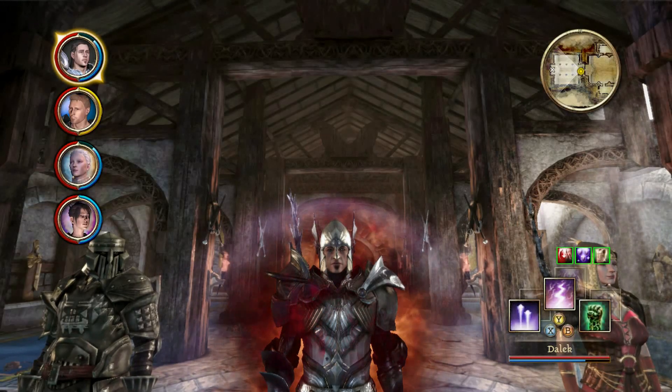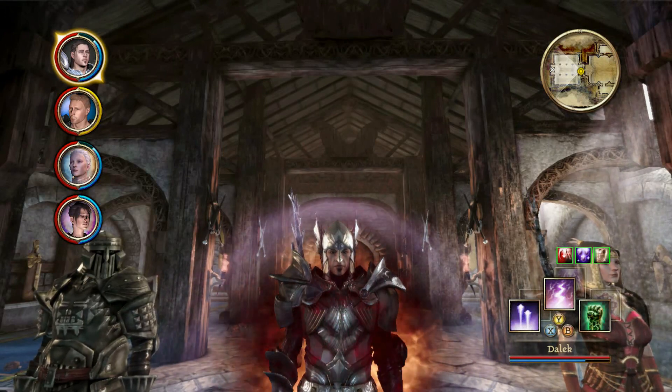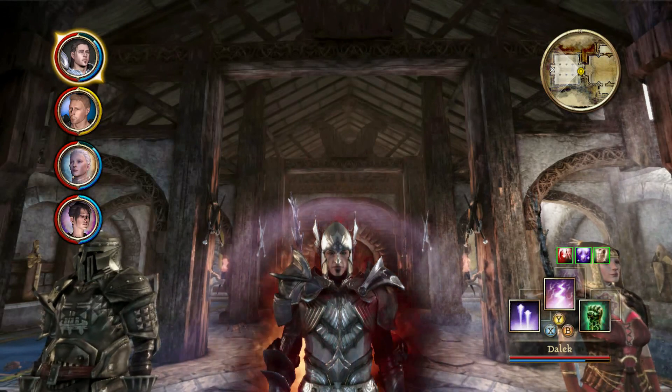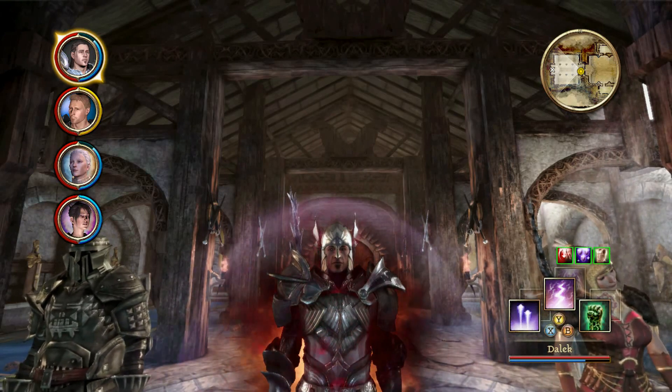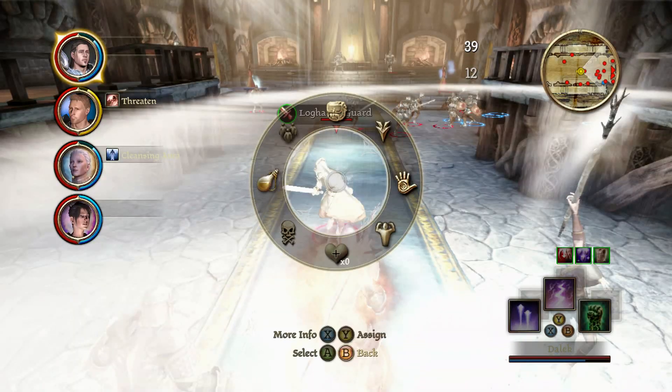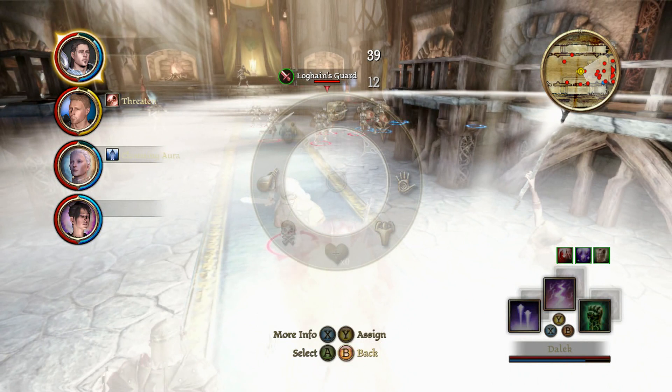In short, that was my build — the spells, the attributes, and the gear. Now we're going to jump right into it and see this in action. There's a lot of red on the mini-map at the top right, so this can be very difficult. We're hopefully going to be showing off as many of the blood magic abilities as possible, as well as good synergies to make best use of the crowd control from this type of build.